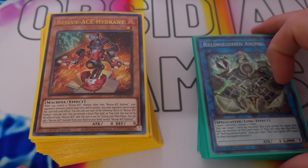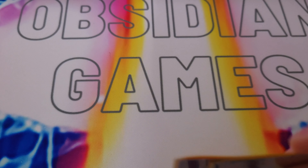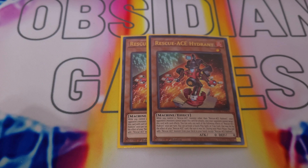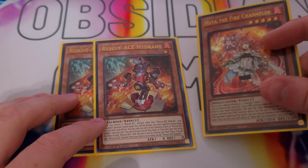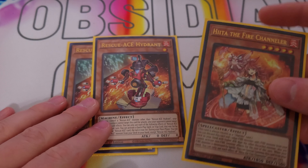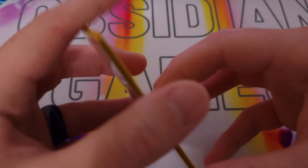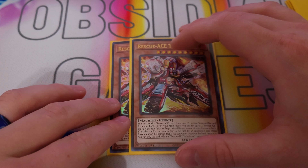Things are looking a bit different with our improvised studio, but let's show you our profile. Today we are going to be playing Rescue-ACE. We start with two Hydrant — this would be at three but I unfortunately haven't gotten a third, so we are substituting the third for a Heat of the Fire Channeler, which I think has some great potential for fire decks. Rescue-ACE Turbulence will be able to discard it and one other fire monster — you can discard Ash for all you care — and you can search out any of the Rescue-ACEs that get you into a combo. It's kind of my substitute, so playing two of those. We play two Turbulences as he's really the one you want to get to in order to set up more interruptions on your opponent's turn.